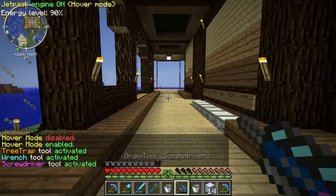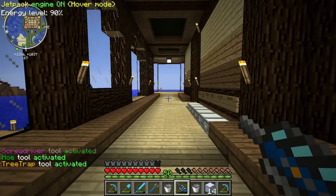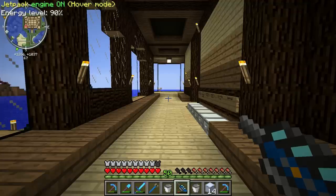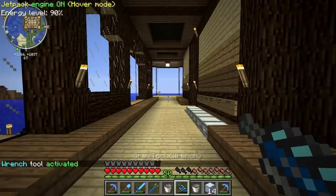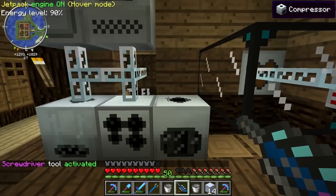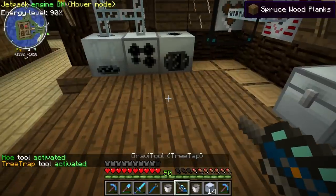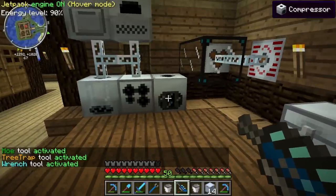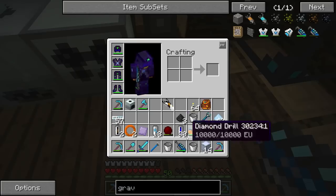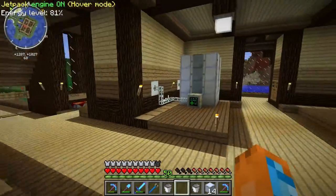Whoa, oh that sounds awesome! In order to switch modes, it's very similar to the electric wrench — you hold in whatever your mode switch key is set to, in my case it's comma, hold that in and then right click, and it will change the different modes. Screwdriver mode, hoe tool, tree tap tool, and wrench tool. I think the wrench is lossless — it uses up some power, but it's a tool so it will always go full because it can use the power from my flying tuxedo.